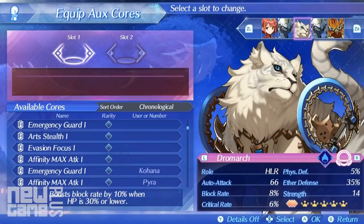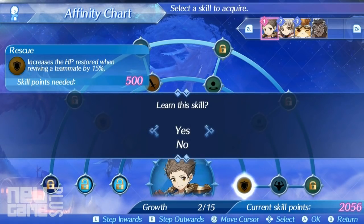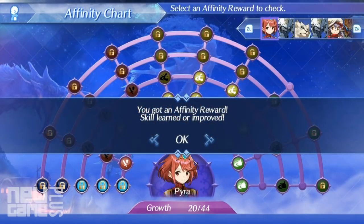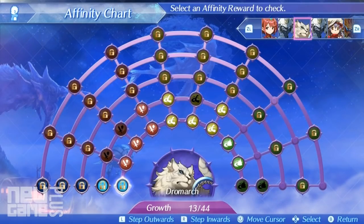Skills-wise, affinity charts work differently depending on the type of character. For drivers, SP is used to unlock skills as you go, but for blades, a certain amount of trust and conditions need to be met before unlocking occurs. To upgrade your blade's affinity chart further, ensure you level up their trust by completing quests while they're equipped and reach max affinity during combat.